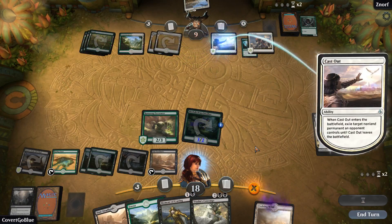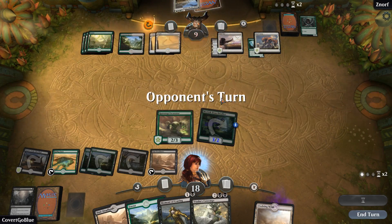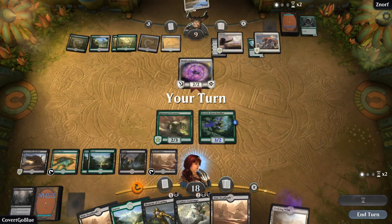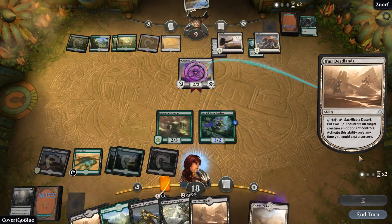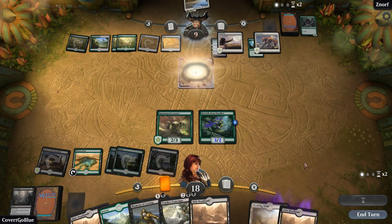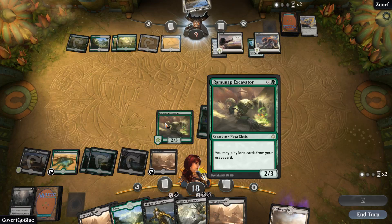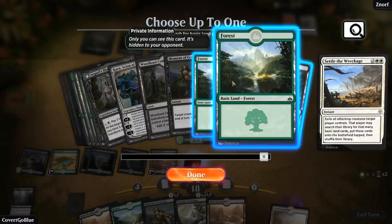And the Cast Out is coming down at long last. What will it target? It will target the Eldest Reborn. Knight of Grace off the top is immune to our removal, but not to the Deadlands. So we'll run it back. Deadlands, although having black activation is colorless, so it can totally kill a Knight of Grace that has Hexproof from Black. Branchy will keep wearing you down. We got to show off the Ramanap Excavator lock with the Ifnir Deadlands — it's very fun. Maybe it's not a lock, but it definitely makes small creatures from the opponent much less effective.